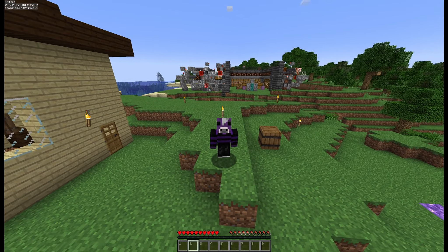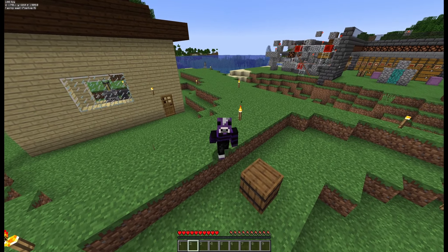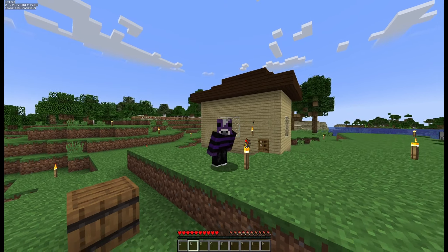Hello everybody and welcome back to another episode. My name is KicksJacks and we are here back on the zoo, on Community — the name we decided to call this season. It has been a while and we actually started up a season four. To kind of end off this world, I thought it would be fun to go through and reminisce about all the things we were able to accomplish, and then we'll move on to season four.